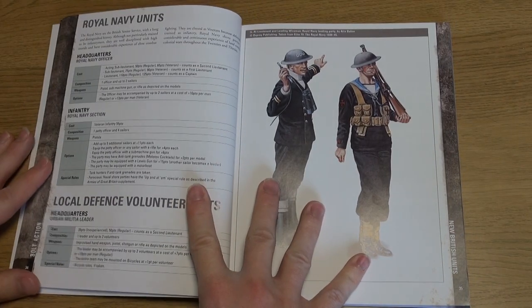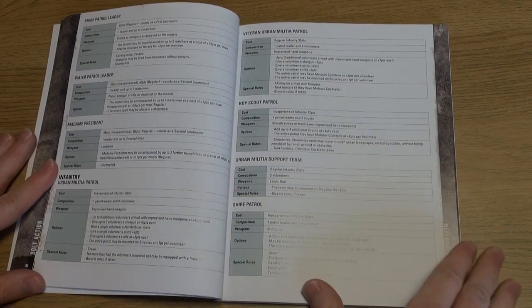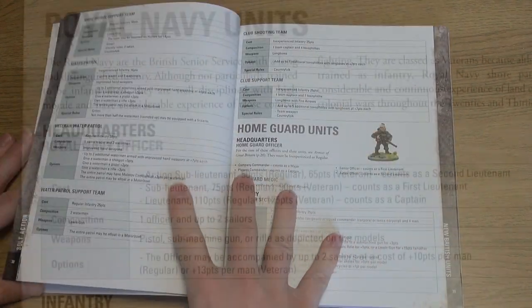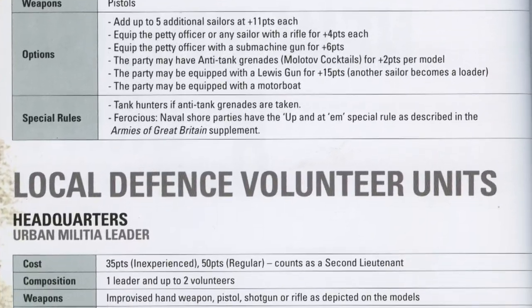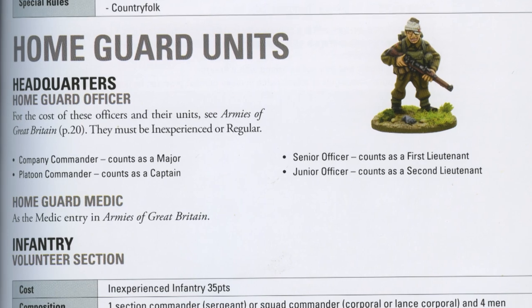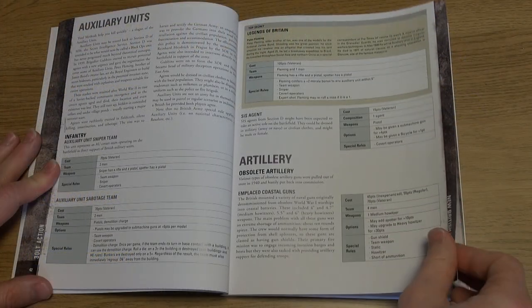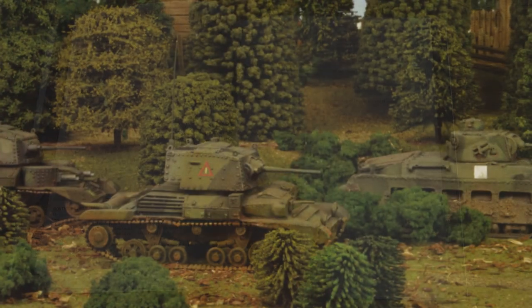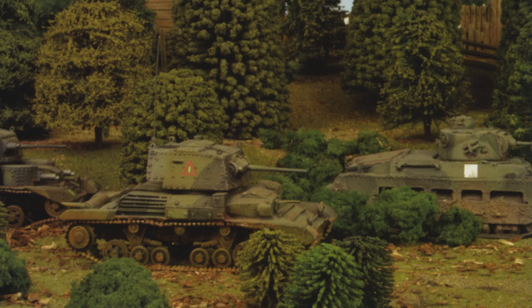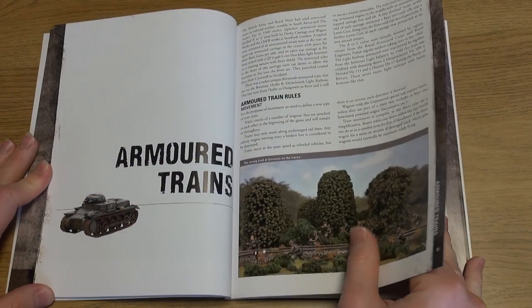The new British Units section adds a number of formations to the game, complete with the usual points values and optional choices — from the Royal Navy to LDV Volunteer Units, Home Guard including the Legends of Warmington on Sea, the Auxiliary or Stay Behind Saboteur Units, tanks, armoured cars, armoured trains, pillboxes and more.